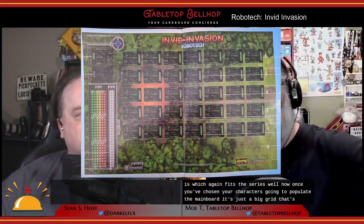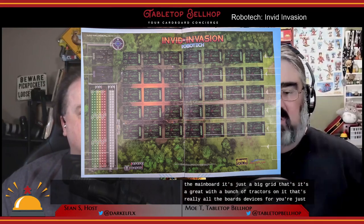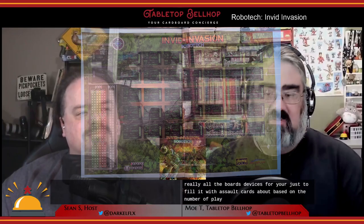Once you've chosen your characters, you populate the main board — it's a big grid with a bunch of trackers, that's really all the board is. You fill it with assault cards based on the number of players, shuffle the gear cards and place them in their spot, and put three trackers on the board: one to track the game round, one to track the group's protoculture amount, and one to track the group's protoculture signature total — this becomes very important later. Finally, each player picks where they want their character to enter on the left west side of the board, and each character must be in a different row.